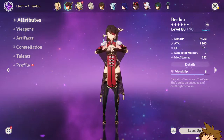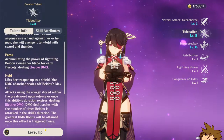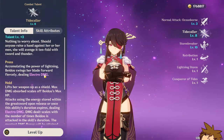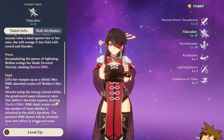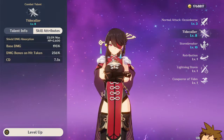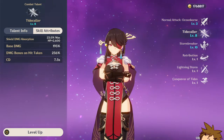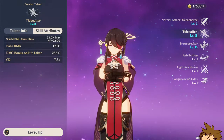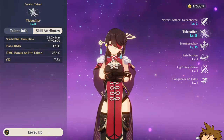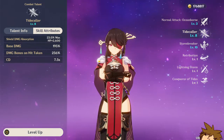Looking at her talents, this is probably one of the most unique skills in the current game. The only other character with something similar is Yunjin, but Beidou's is a bit different. Her elemental skill scales off her HP for her shield — the shield absorption is 23% of max HP. If you just press E, you deal 195% at level 8; if you hold it and get hit twice or land a perfect counter, you get 256% damage.